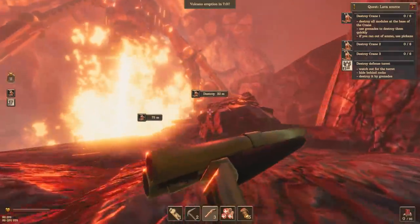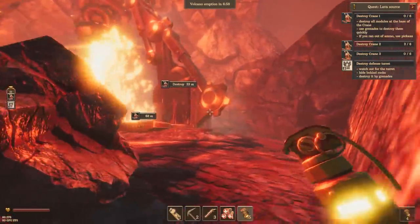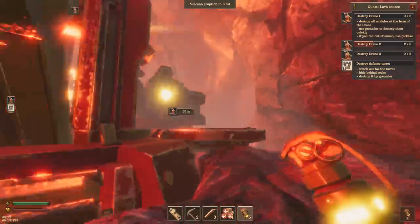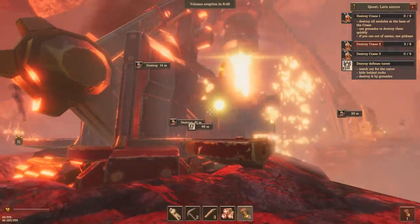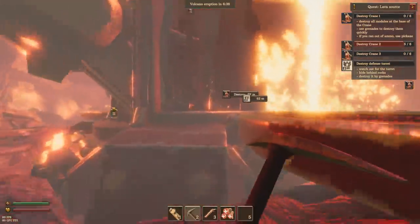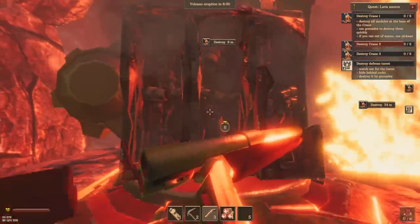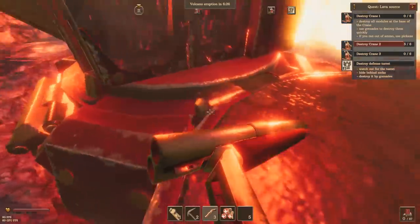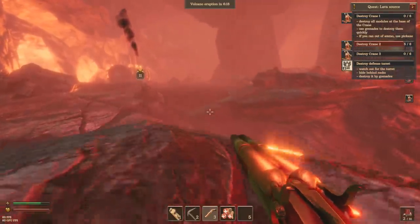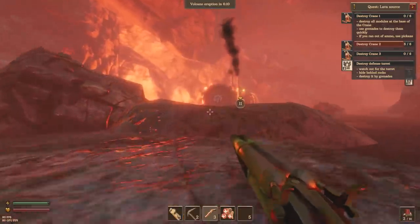How much damage do I have to deal to this thing? I suppose we can try a grenade. Can't decide if it's working or not. Yeah, let's throw one over there too. I can't really decide if it's done yet — it's looking pretty injured but I'm not positive it's dead. I don't know if that's dealing damage or not. Let's go back and make some more grenades, something else I can throw at this thing. It's definitely not destroyed yet. There's a turret on that side too — we'll keep that in mind.